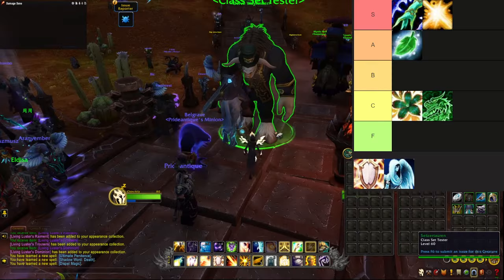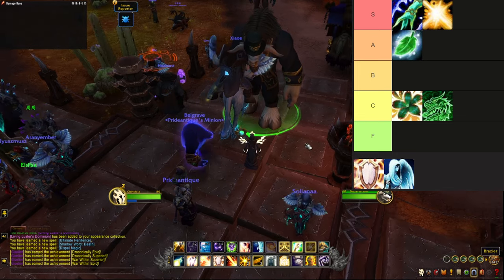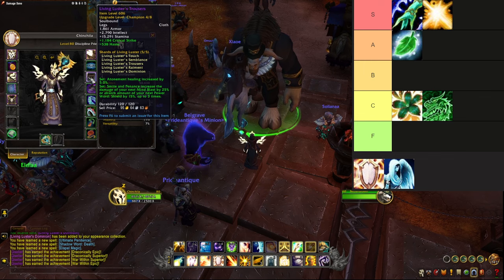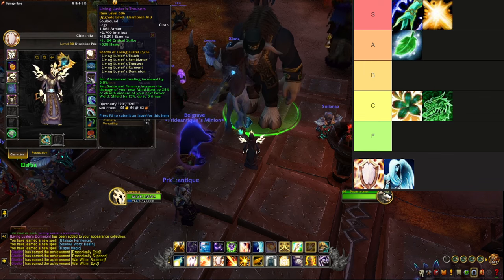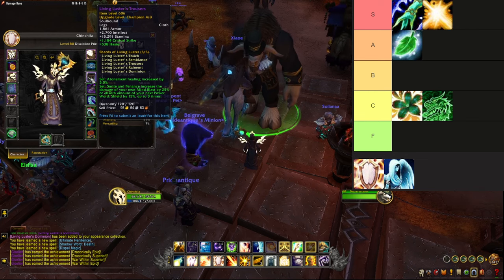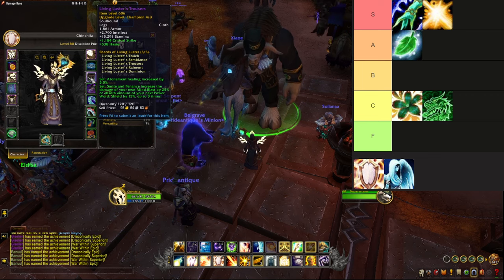Note that Priest is the only class I haven't managed to play in Mythic Plus yet in the War Within beta, but that won't stop us from ranking the tier sets. For Discipline Priest, the 2-piece bonus: all healing is increased by 5%, and the 4-piece: Smite and Penance increase the damage of your next Mind Blast by 25%, or the absorb amount of your next Power Word: Shield by 15%, stacking up to 3 times.